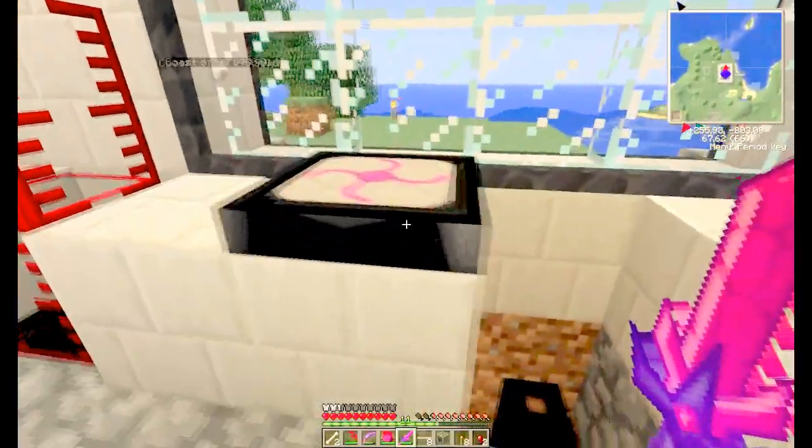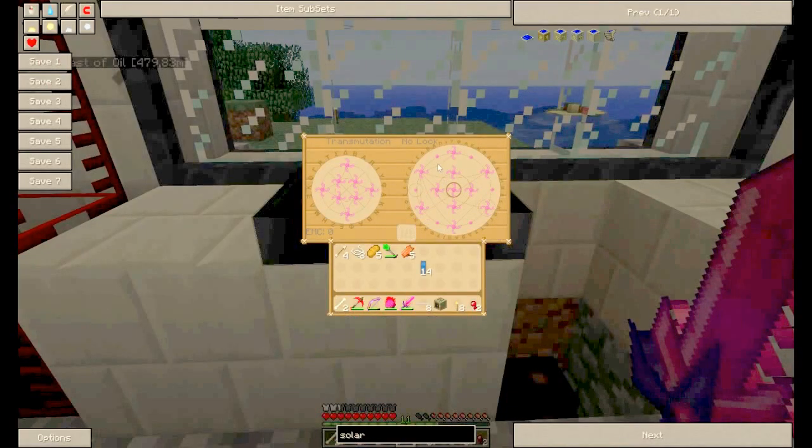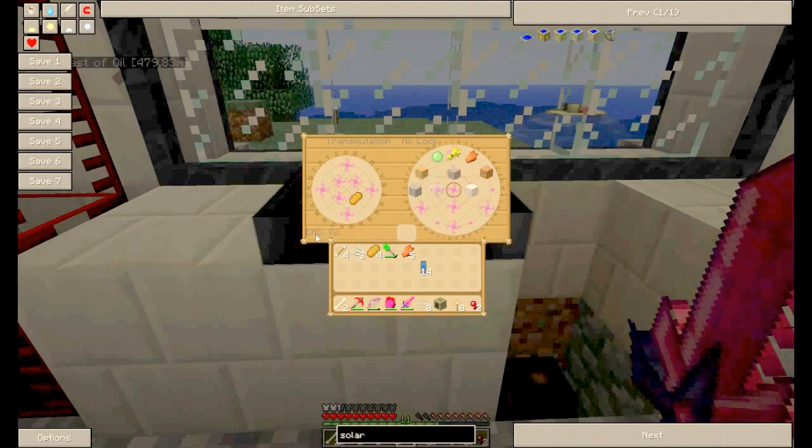Anyway, here's the Transmutation Tablet I told you about — it's really awesome. I put a piece of bread in here and I get 72 EMC for that. I can then spend it on anything appearing in the interface. For example, I can get 3 wheat for that and I'm still left with some EMC.